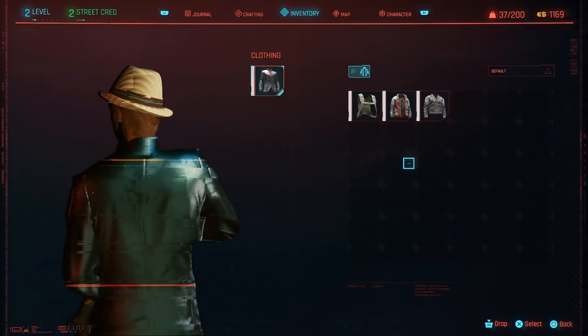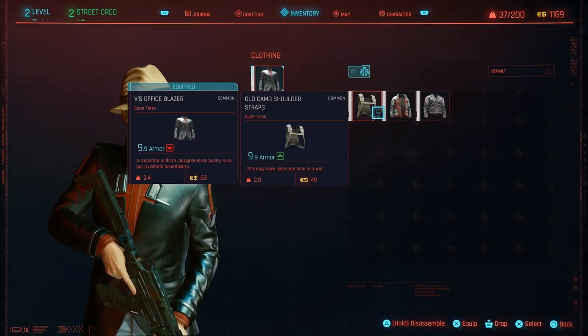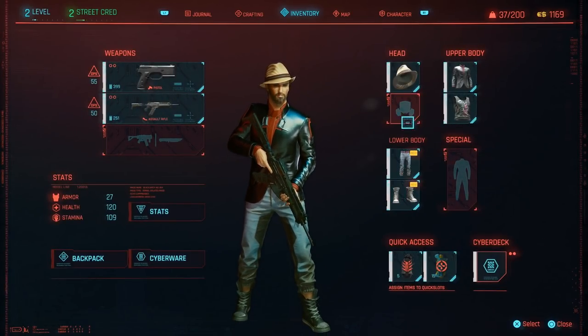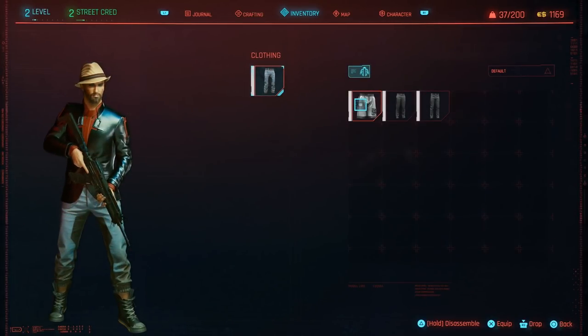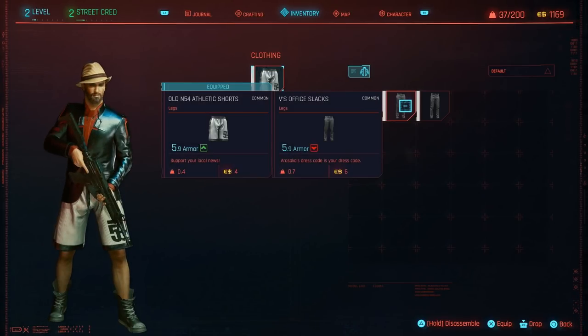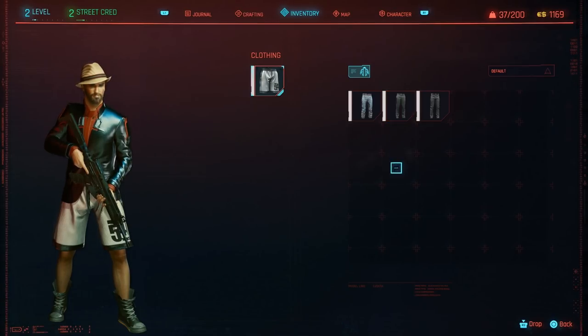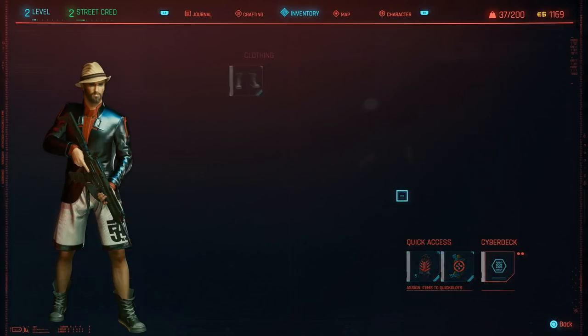We're going to go maybe corporate with a trilby. I don't know, that's kind of... Do I have any face stuff? No. Oh, this hat — these shorts are more armor. The shorts are somehow more armor. This looks like... Man, I don't know. I guess we're wearing the shorts. We're going to look stupid as fuck, but what kind of shoes we got?